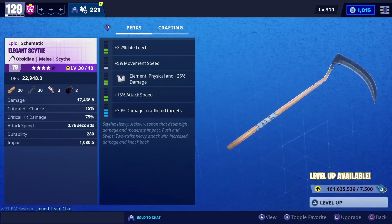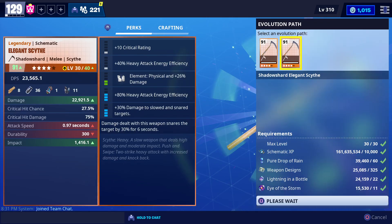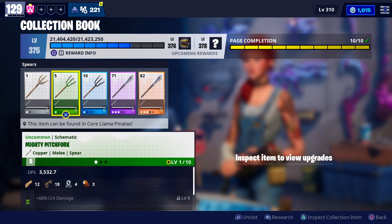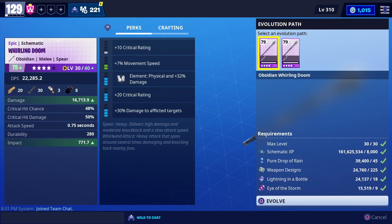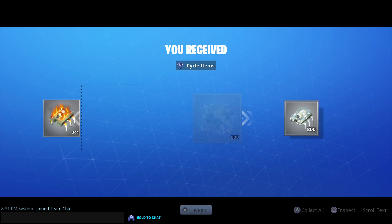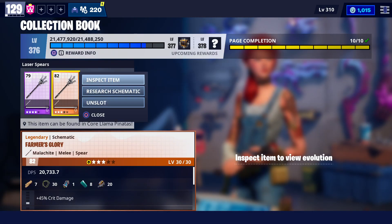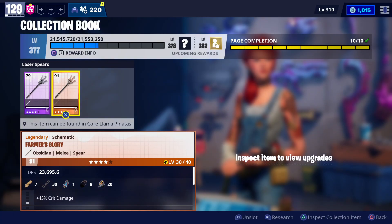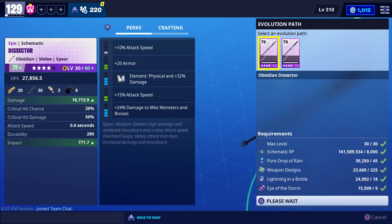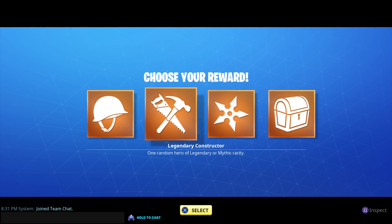Now I am at level 375. You can also choose shadow. Use level 30 items to evolve into brightcore, and the other one into shadow, so you can get a lot of XP. Now you can see I am at level 376, then 377.